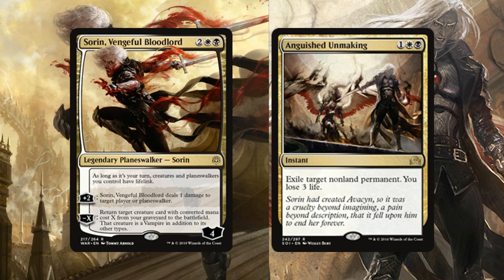I wanted to go for something simplistic but refreshing. I highly recommend choosing a War of the Spark planeswalker because of their passive abilities. Sorin Vengeful Bloodlord gives all your creatures and planeswalkers lifelink on your turn, making combat incredibly valuable since you start at 20 life in this format. His +2 deals one damage to target player or planeswalker and gains you a life, while his -X returns a creature with converted mana cost X from your graveyard to the battlefield as a vampire.